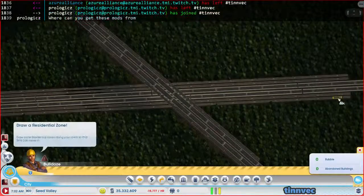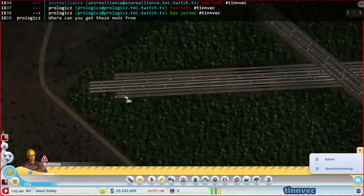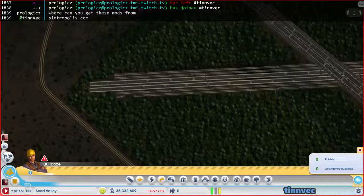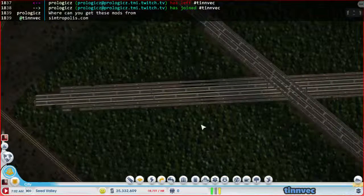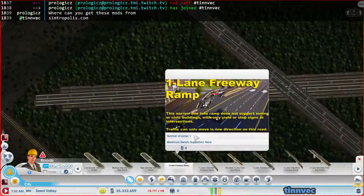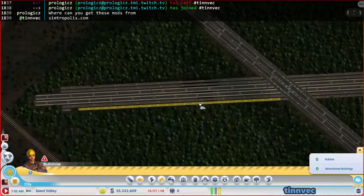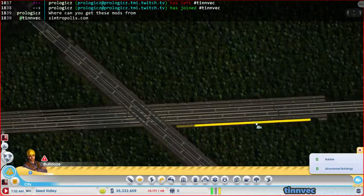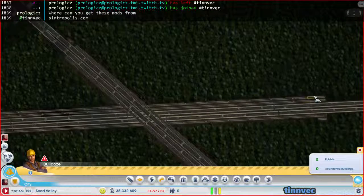Maybe what I should actually do is just bring this back to stubs. Prologix, you can get the mods from Simtropolis - I'll type it in the chat. There you go, it's Simtropolis.com. That's where I get most of them. A few of them, like Skystorm's Chain Plopper, is not on there, and I don't think his other mods are on Simtropolis either, but for the most part mods are there.